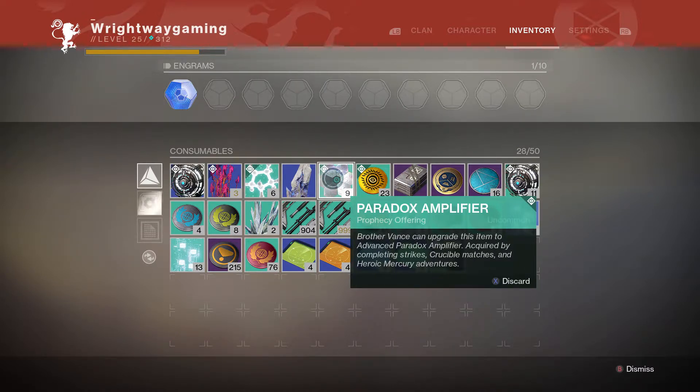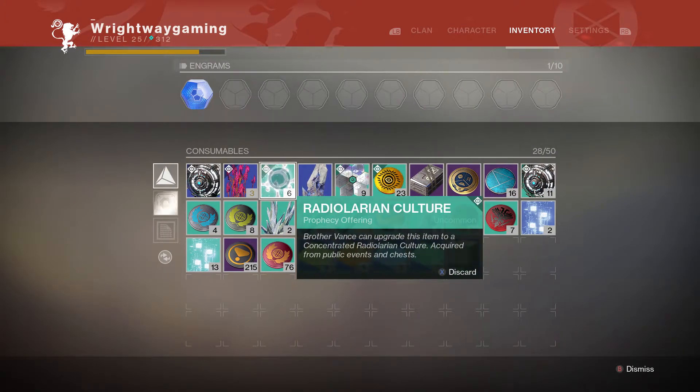The only other thing I would say is if you do heroic strikes and adventures you do have a chance at getting the advanced version directly from it without having to collect ten of these. Same with the Radiolarian cultures — by doing the heroic public event on Mercury you get a chance at getting the advanced version of that too.